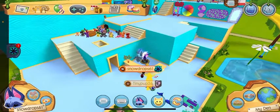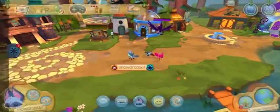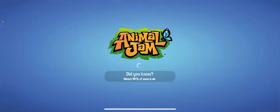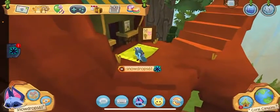Well guys, for this next glitch, you're going to go to Coral Canyons. This is the last glitch — it's very cool. I'm going to take you through this. Go to Coral Canyons and I'll take you through it.